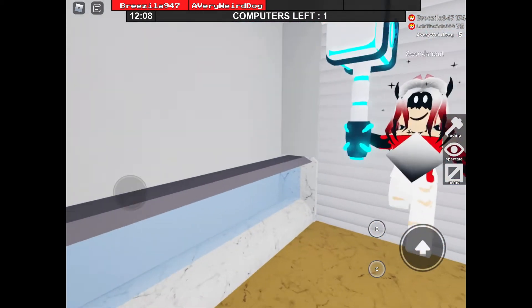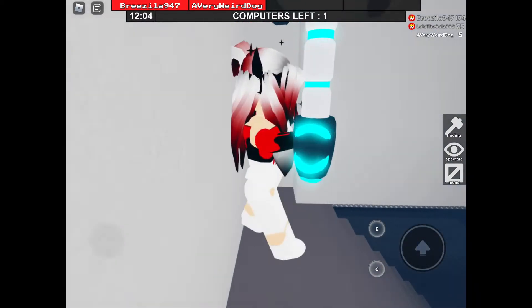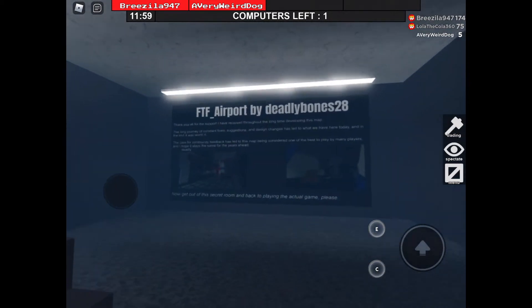So basically what you have to do is you have to slide through this wall over here, and you're in. It's literally that simple.